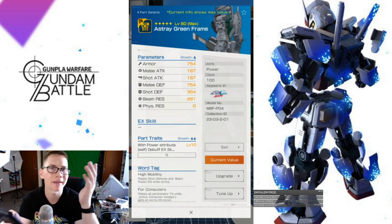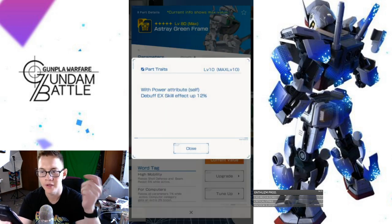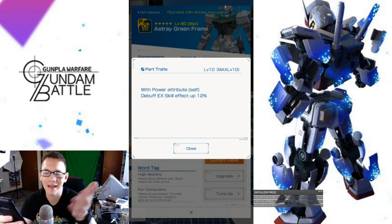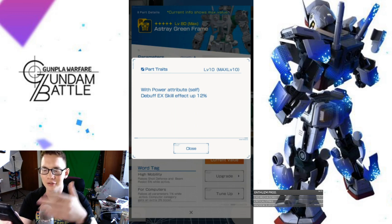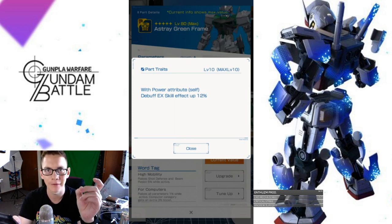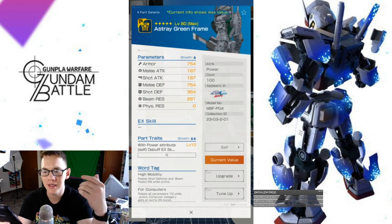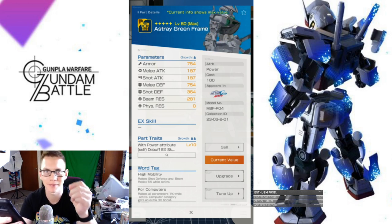So let's ask — the stats aren't great, but what does it make up for? The trait with power attribute is debuff EX skill effect up 12%. That's okay, but I can't really justify it that much because your Vulcans are not a debuff ability — that's an attacking weapon with a secondary ability. You're going to need a debuff that actually states debuff. I can't justify this body. It's going to have high mobility and four computers, but physical resistance is zero, so you're just not going to have great stats with this body at all.